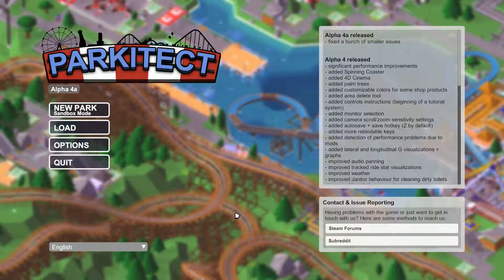Alpha 4 has been released and I kind of wanted to just go over some of this stuff before I load the game in. So what they added was: fixed a bunch of smaller issues, but they added 4D cinema, spinning coasters, palm trees, some customizable colors, an area delete tool — that's kind of nice — and then a bunch of improvements. So I just want to go over some of those quick things as we load up our park and check out some of these new items to see how much better the improvements are.